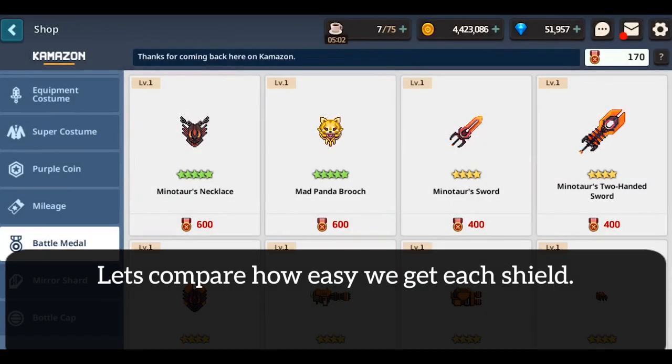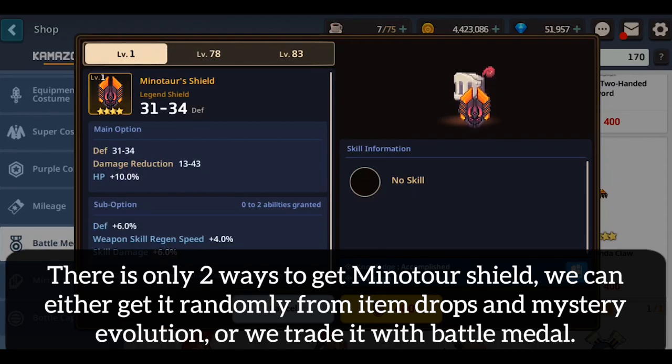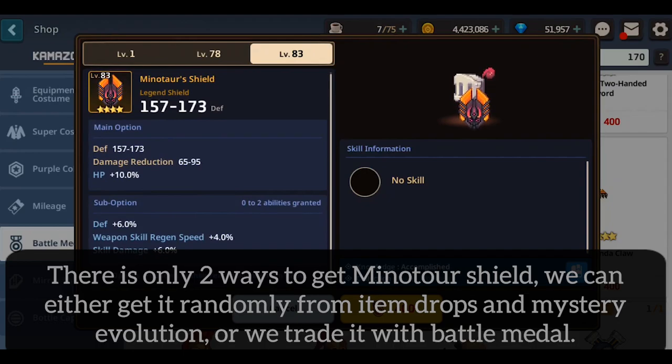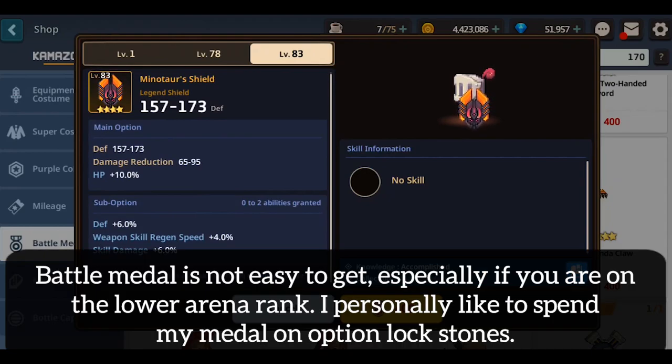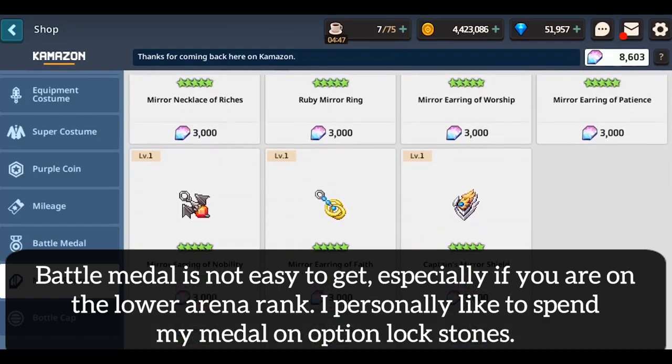Now for the comparison. First let's compare how easy it is to get each shield. There are only two ways to get Miniature Shield: you can either get it randomly from Item Drops and Mystery Evolution, or trade it with Battle Metal. Battle Metal is not easy to get, especially if you are on a lower arena rank. I personally like to spend my metal on Option Lock Stones.